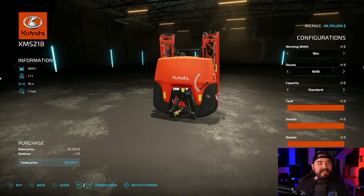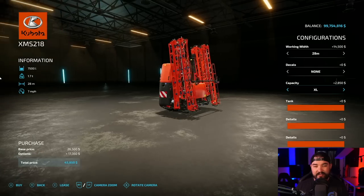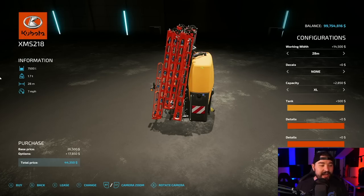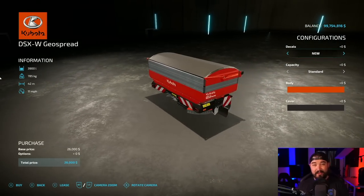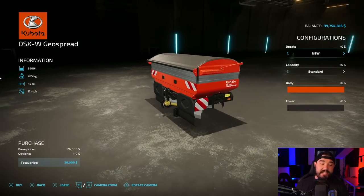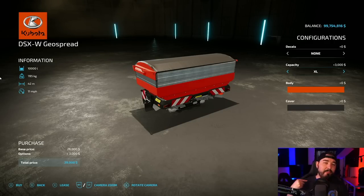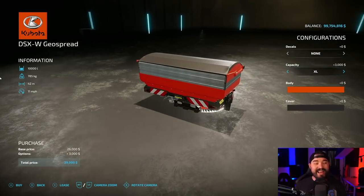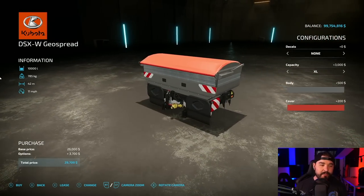In sprayers, it's the Kubota XMS 218. It's another mod from the Kubota Equipment Pack, but this one can go up to 28 meters. We can take the decals off, change the capacity to 7,500 liters, and it uses liquid fertilizer. And then we've got tank options, detailed options, and more colors. Spreaders — it's another Kubota, another mod from the Kubota Equipment Pack from Iconic. He did so good with these. Decals again — regular or none. XL capacity up to 10,000 liters, which is what I mod mine to be. It also uses solid fertilizer and lime, and it'll use them less frequently than a normal one. Different colors for everything. 42 meters spread, 10,000 liter capacity.